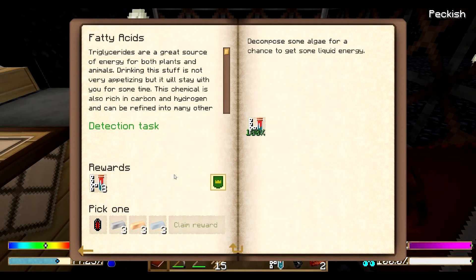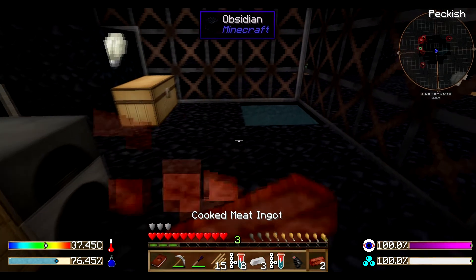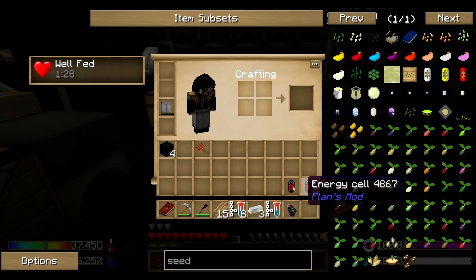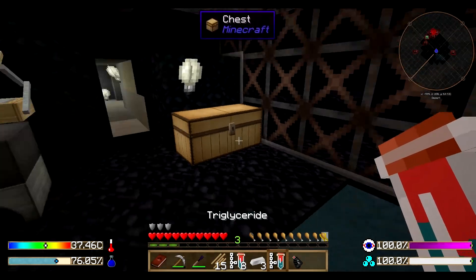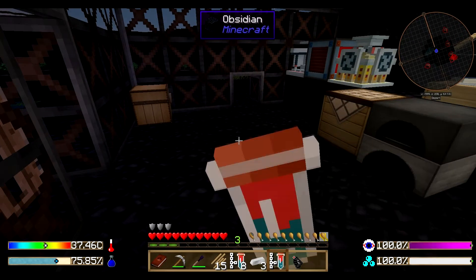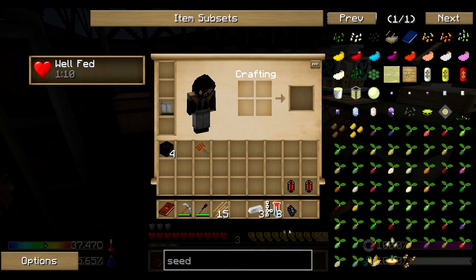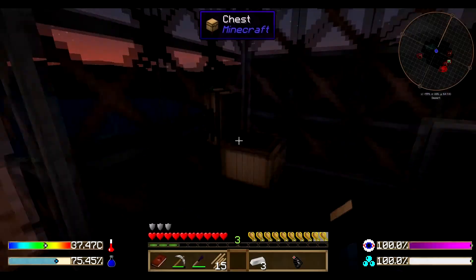If I pronounce something wrong please tell me because I most likely will not know. We'll choose the iron just because we don't need any of the others right now, and we get even more of those. So now we don't actually have any food left besides our fries and our toast, but this thing gives you full saturation for your whole bar down there when you drink it — so that's amazing. As long as you have those, you're basically set on food.